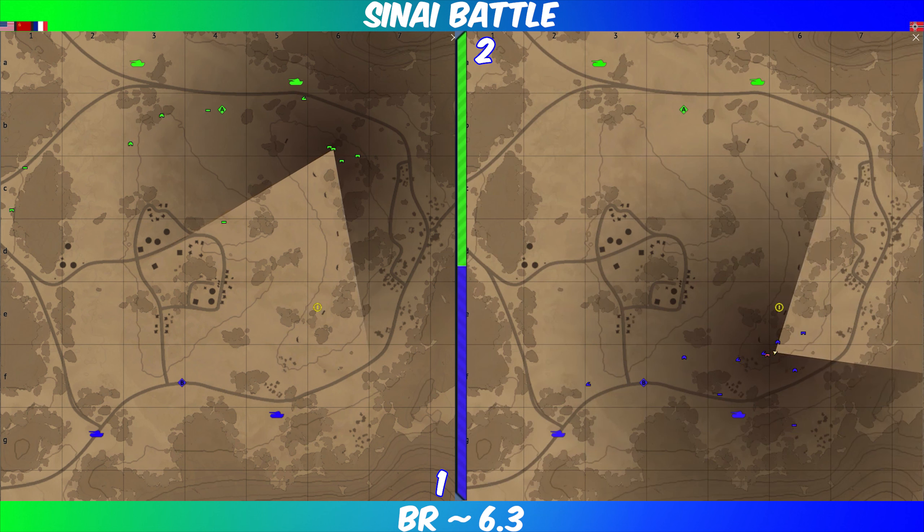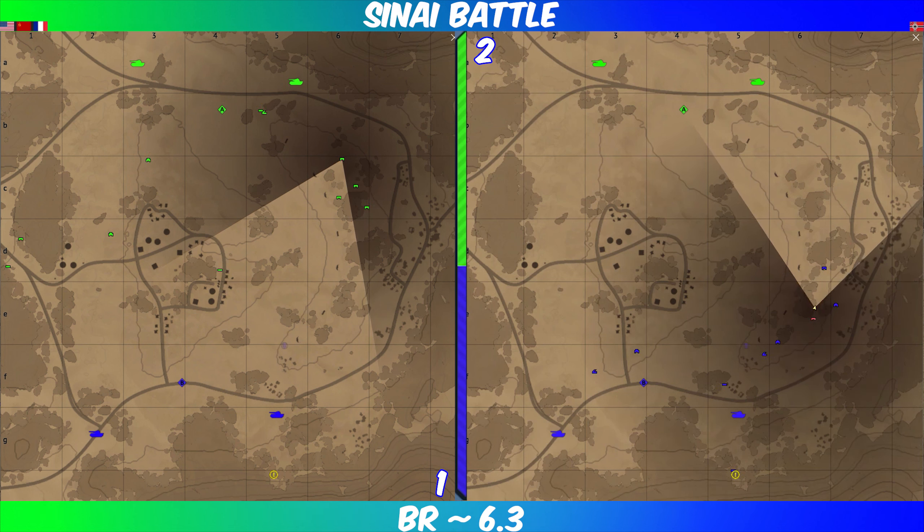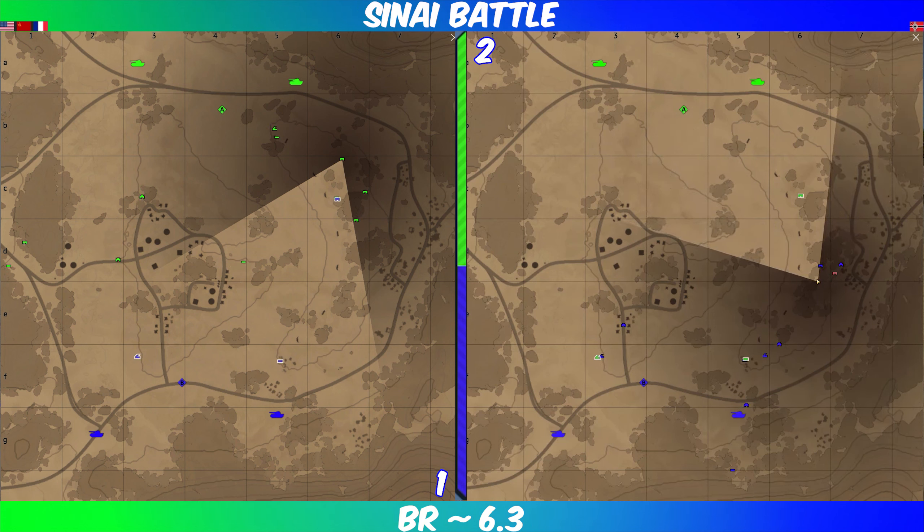At 6.3 it feels right. The problem is — and it's the same thing with battle maps, they're all the same problem. The cap point, or your cap point, is so close to the spawn that for the enemy to take the cap, they're spawn camping you so that they can take the cap.